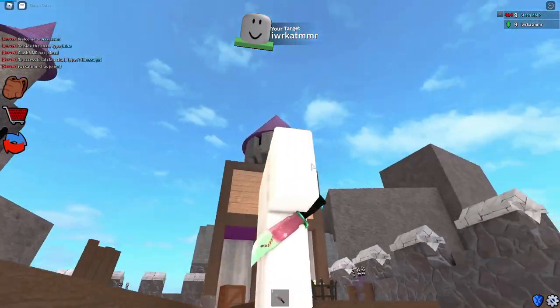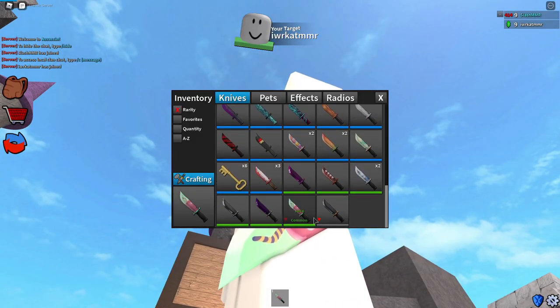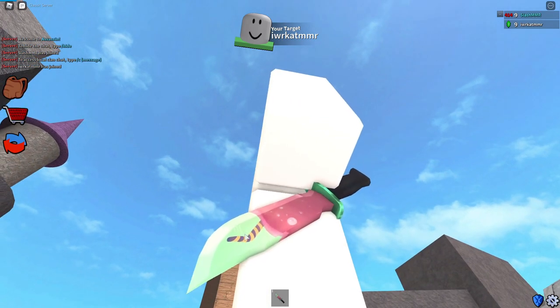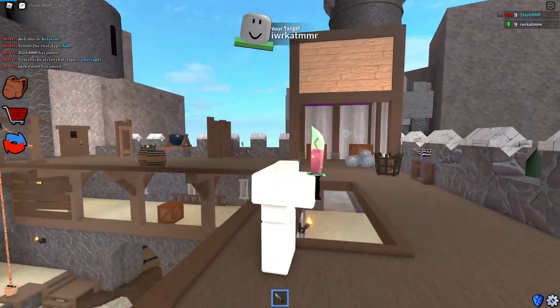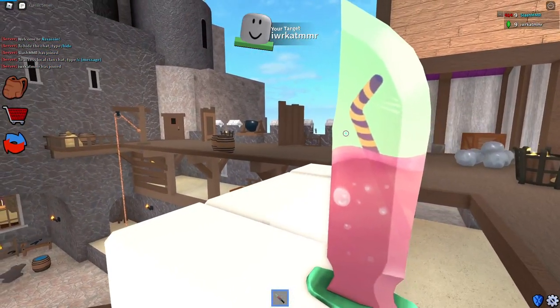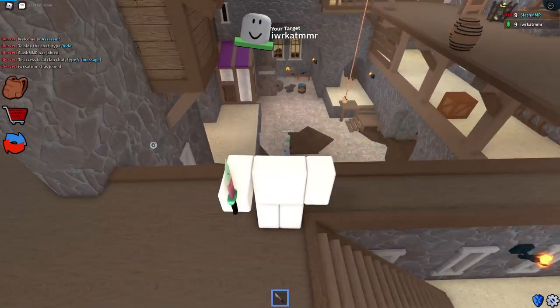So this is the Juice Knife. It looks like a worm or something — I'm not sure if that's juice or a cattail. It's kind of like a watermelon thing. I don't even know, but that's the Juice Knife.